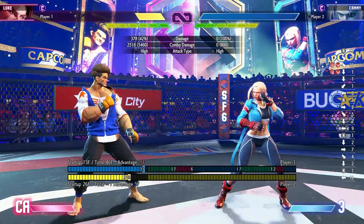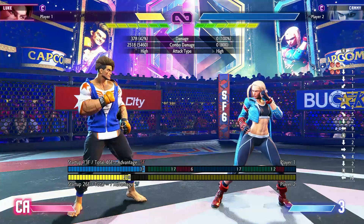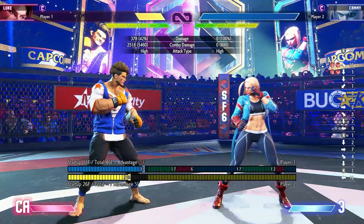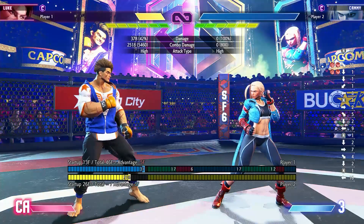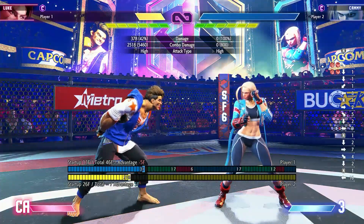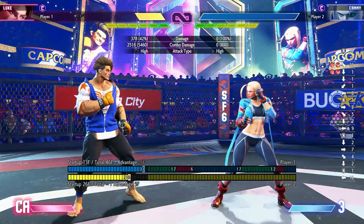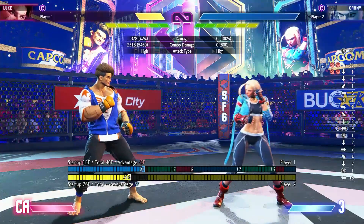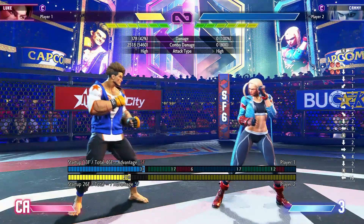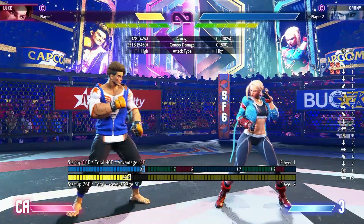That's about it. Be smart with your drive gauge — know what your character can do, and know which characters you really don't want to be in burnout against. Being in burnout against JP is brutal; against Marisa it's brutal. If you don't have a level one super in burnout against Marisa, you can actually be guaranteed KO'd — she can checkmate you at full health with a level three or critical art if you have no reversal and no drive to DI her back. So be careful. If you've enjoyed this video, please leave a like or a comment — it helps the channel. Thank you so much for watching and stay safe.